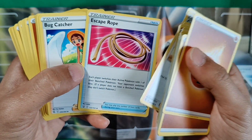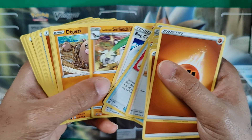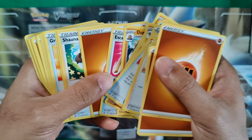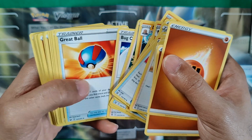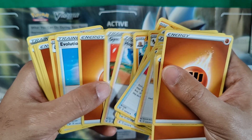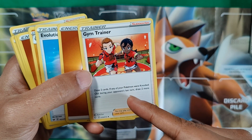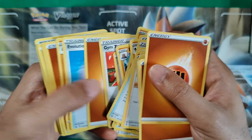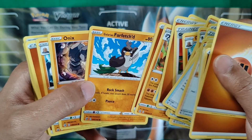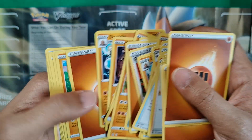Got an Escape Rope to help switch your active Pokemon, a Bug Catcher, Sirfetch'd, Diglett. And Hop gives you three extra cards. Gym Trainer — if any of your Pokemon were knocked out during your opponent's last turn, draw two more cards, which is pretty helpful. There's another Steelix, Farfetch'd, Onyx, and Dugtrio.